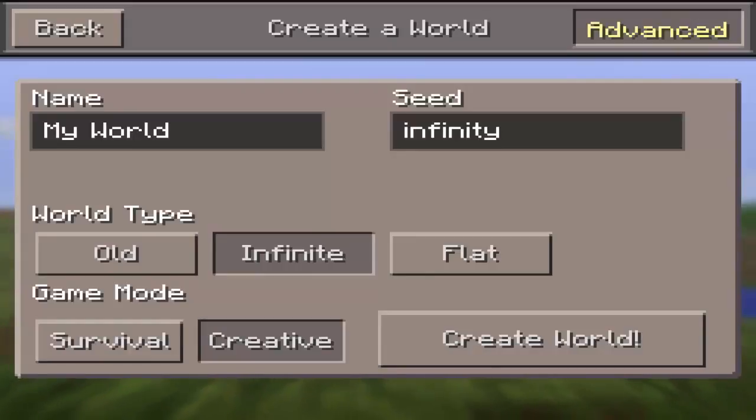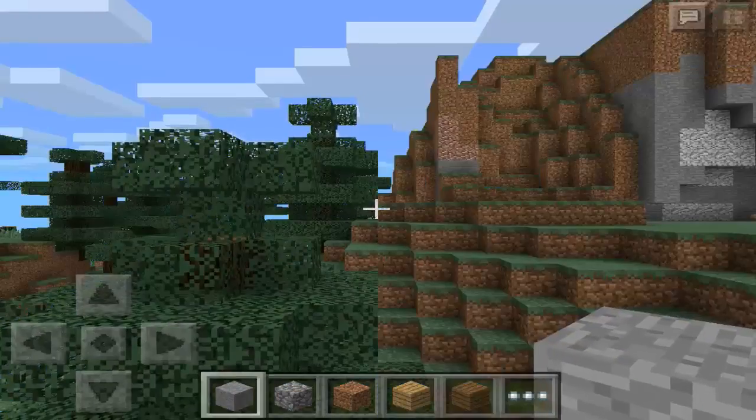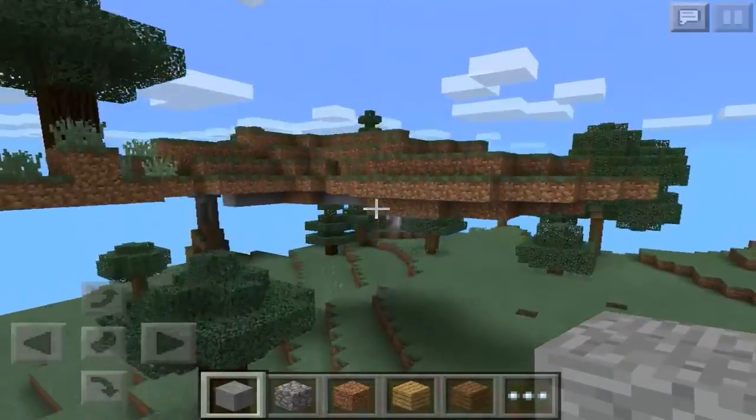Hey, what is going on guys? I'm Glothuk and I'm back with some more Minecraft Pocket Edition for you guys today. I've got a seed for you guys in 0.9.0. This is my very first seed review for 0.9.0. The seed is 'Infinity' and this is a really awesome seed because you spawn right in front of a floating island and there are a bunch of diamonds, emeralds, caves, lava falls, waterfalls, and pretty much everything. It's really awesome. So let's go ahead and get into this.